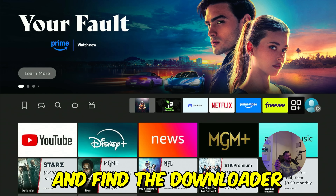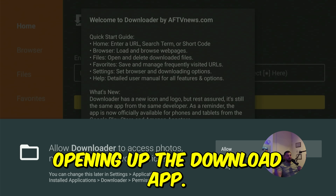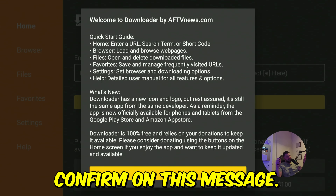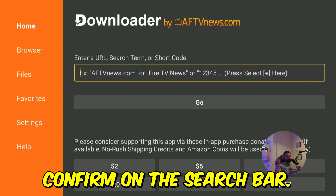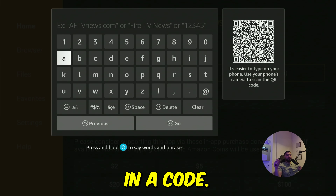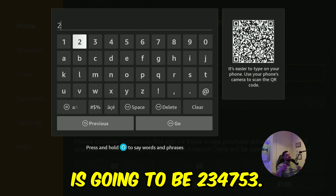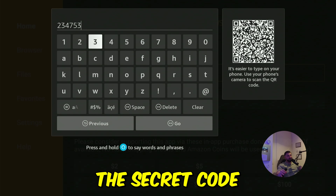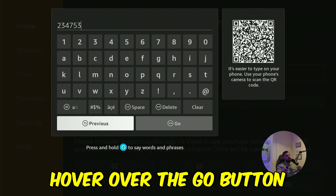Now press the home button and go to your apps to find the Downloader app. Enter it. First time opening up the Downloader app, it's going to ask you to allow access to the device so you can start installing applications through it. Click confirm on Allow. Now scroll up with your remote control and click confirm on the search bar. The keyboard is going to open and we're going to type in a code — note: this is not the secret code, the secret code comes later. The code here is 234-753.